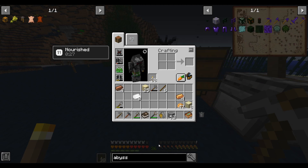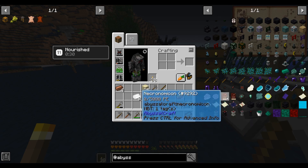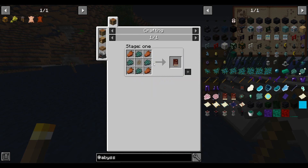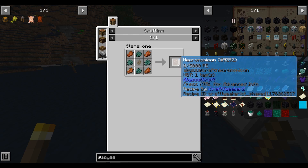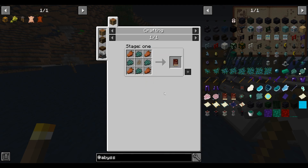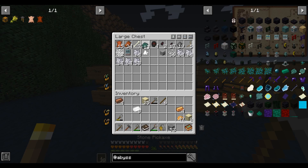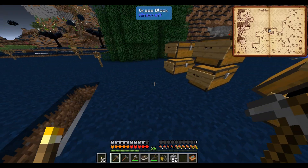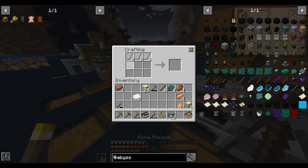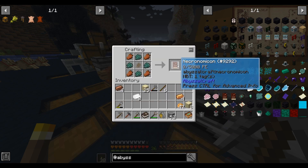This is the Abyssalcraft book — the Necronomicon. It's both the documentation book and it serves as a battery for PE, or Potential Energy, which is the energy resource of the mod. We need four rotten flesh, four plagued flesh, and some plant fiber. Once we make this it will both serve as documentation and will need to be charged through one of their ritual setups.